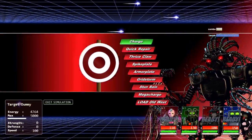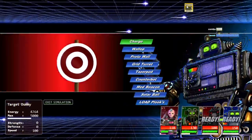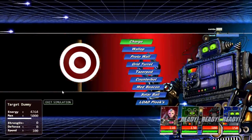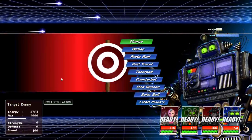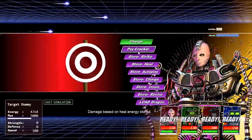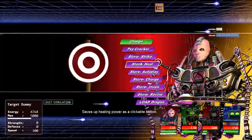90% of the time, no matter who you choose first, it always goes to Alphys second — which is very good. You can use store charge, then solar ball, which just does a bunch of damage. You can buy upgrades and they'll appear up here. The six store buttons are: store strike, charge, mega charge, store heal, and more.